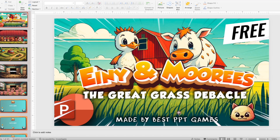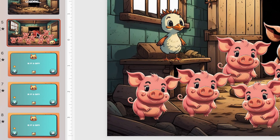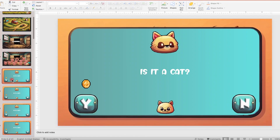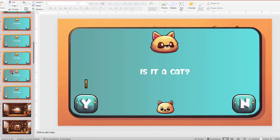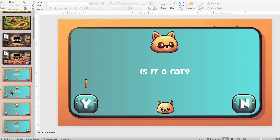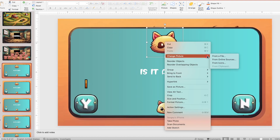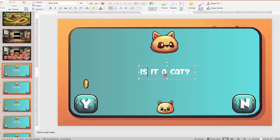Now let me show you how you can add questions to the pigs and to the chickens. As you can see, down under the fifth slide — slide number six. And from slide number six to slide number 15, you've got ten slides, because you've got ten pigs. On the question slide, you can change the image from file. The cat's hat is in the image. And you can change the question by pressing on the question.